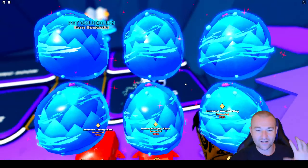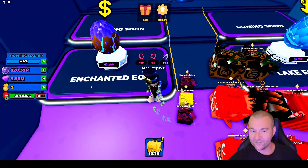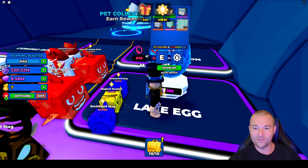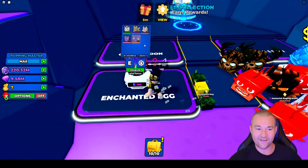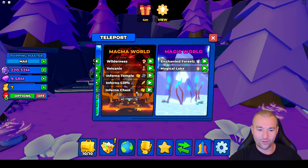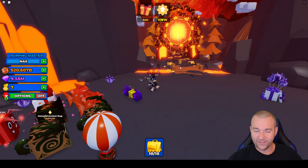I'm hatching the best magical egg right now as you see on screen — it's called the lake egg. It costs 10,000 magic coins, and the easier one, the enchanted egg, is only 300. Both have that juicy immortal we all want to hatch. To get in here, you need to be at the last area of the magma world, and you'll see a big portal — walk up to it.